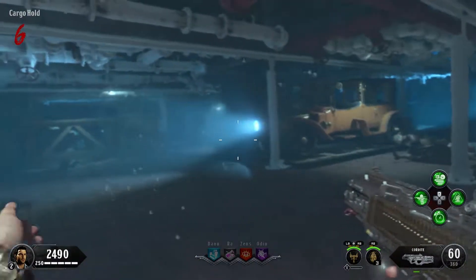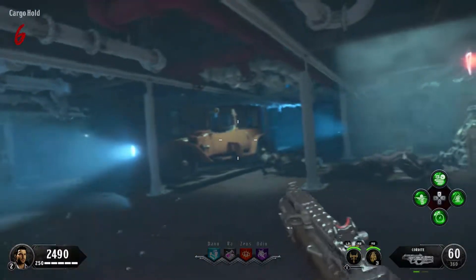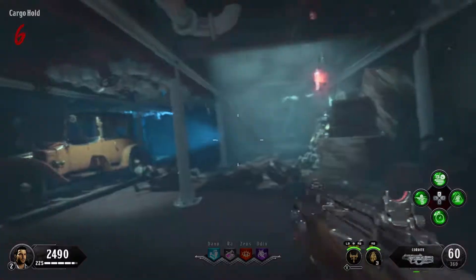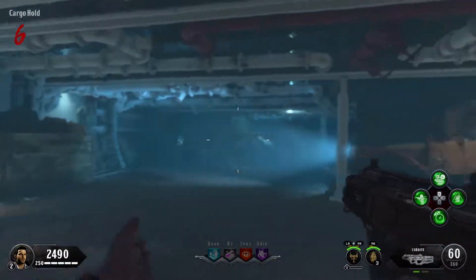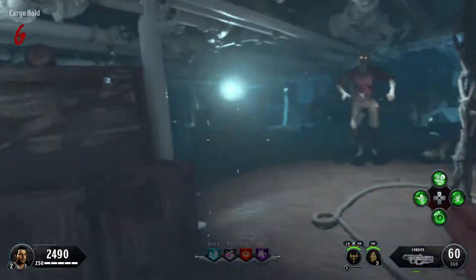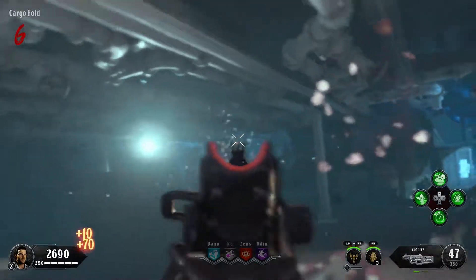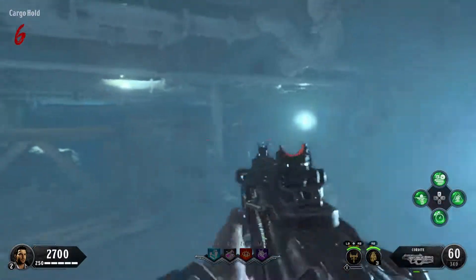It's just a case of surviving for as long as it takes to get that achievement to pop. As you saw there, when the screen started going red, quickly pop your head back up and you're going to survive. Just keep shooting at the zombies, keep taking them out.